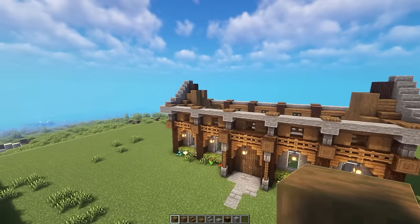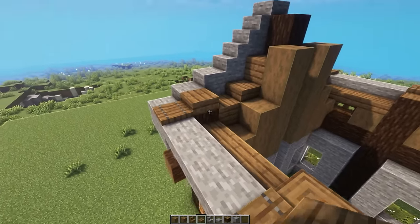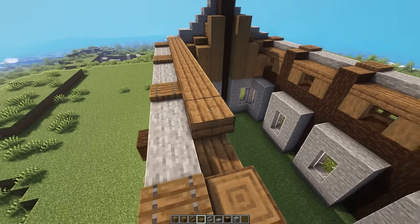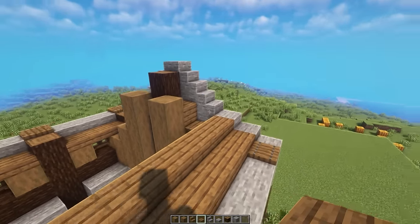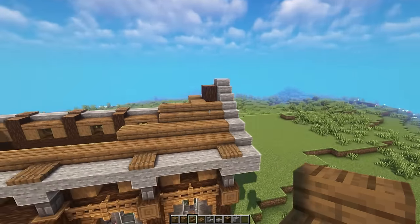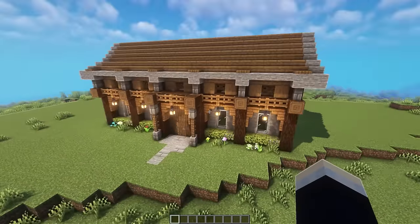Now all that's left for the exterior is to connect every single trim to the other side with either spruce slabs or spruce stairs. On the bottom layer we bring slabs all the way to the other side, then do the same on the next layer up, and use stairs when we get to that level. Fill in the entire roof and that's it — we're all done with the exterior.